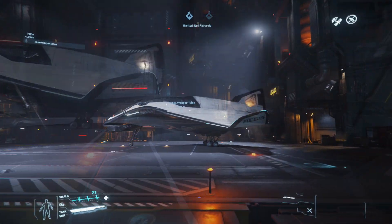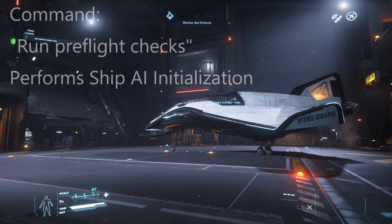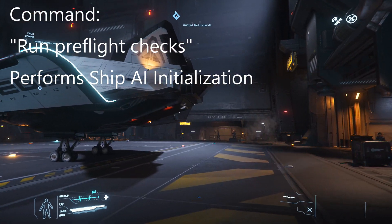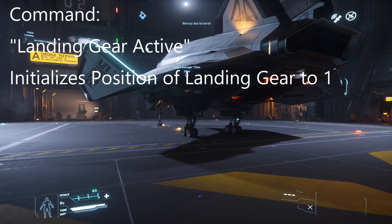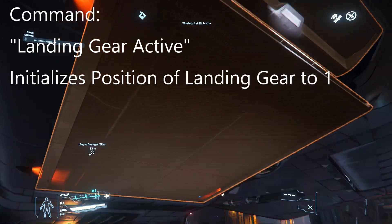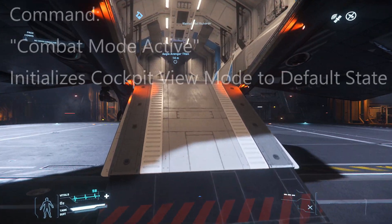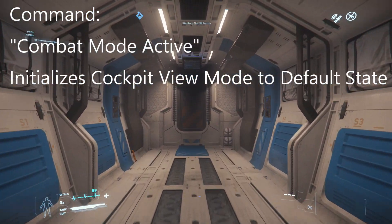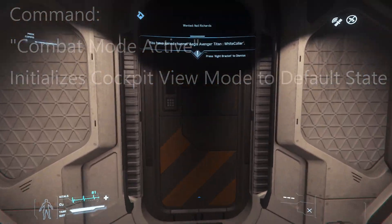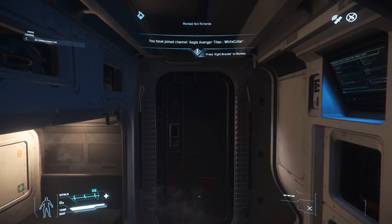Run pre-flight checks. Right away. What is the status of the ship's landing modules? Landing gear active. Acknowledged. Landing gear deployed. Please state the ship's current cockpit mode. Combat mode active. Cockpit mode: Combat. Ship initialization complete. Ready for liftoff. Thank you. Of course, Captain.